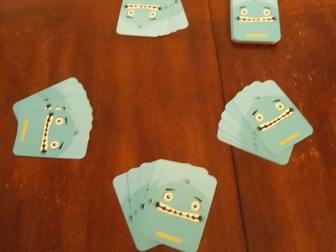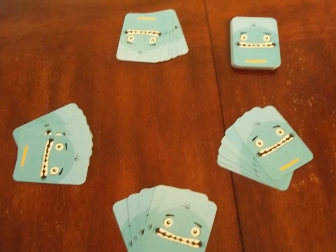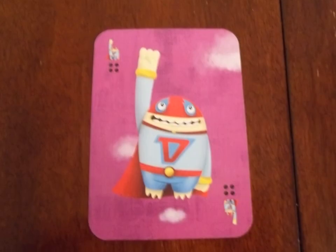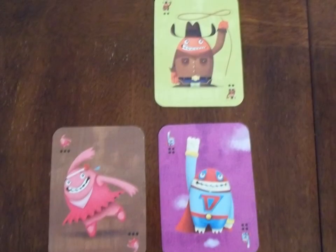To set up the game, deal five cards face down to each player and place the rest of the cards in a face down draw deck. On a player's turn they play a card and draw a card. When playing a card it must be played orthogonally to any other card.